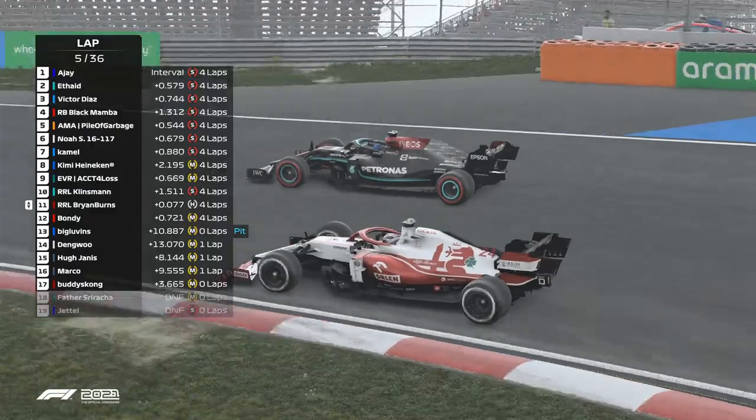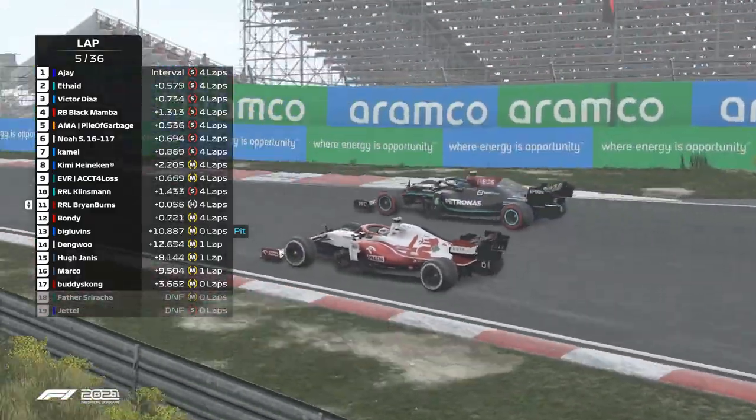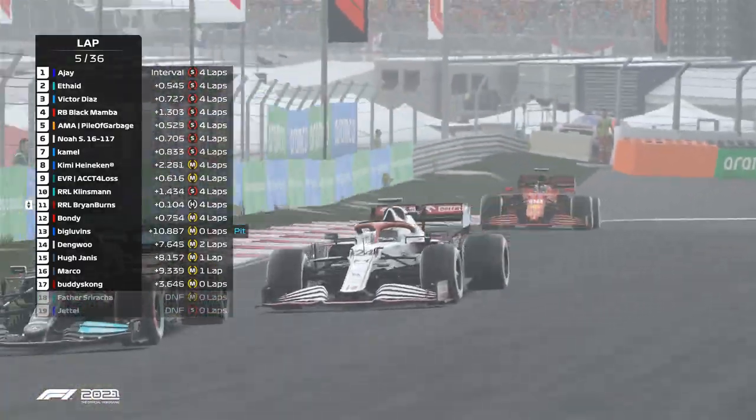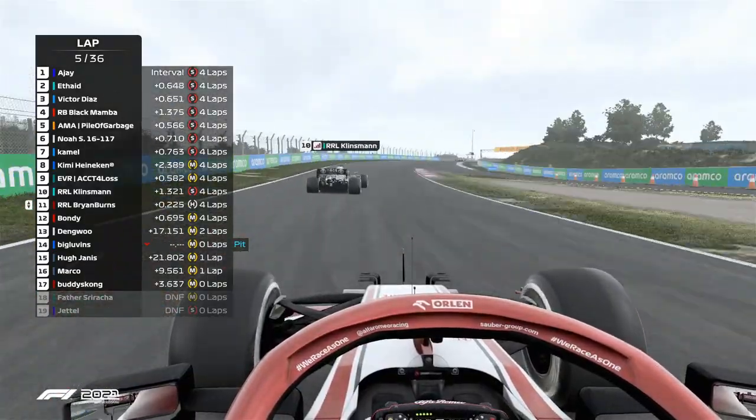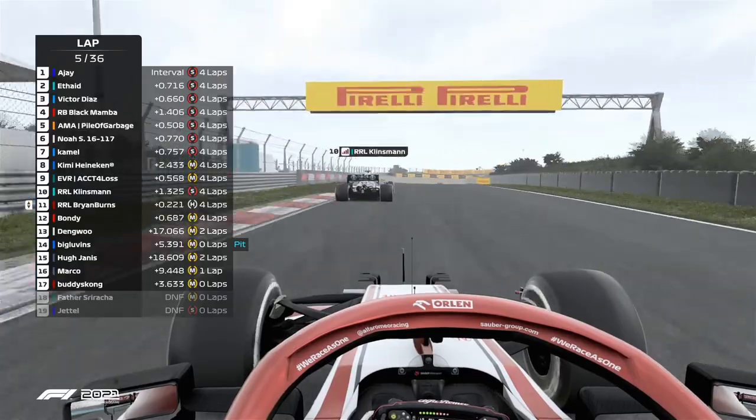He gets a much better exit than the Alfa Romeo car but the Alfa Romeo is not giving it up that easy. Going down to the inside of turn three, these two are still side by side. What a fantastic exit there from the Mercedes driver — he was able to get that position and that is P10 for Klinsman, and into the points he goes. Connor Brian might come back at him here.